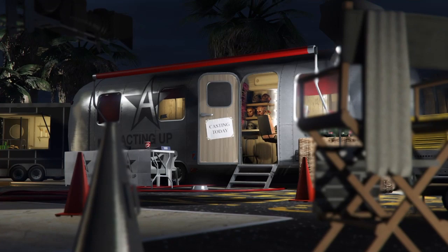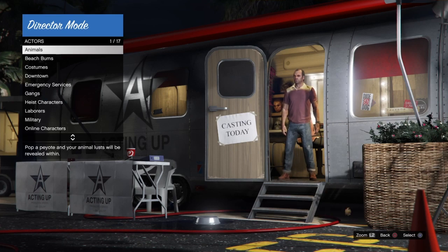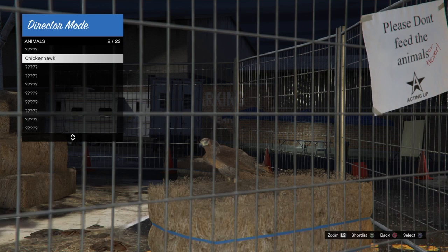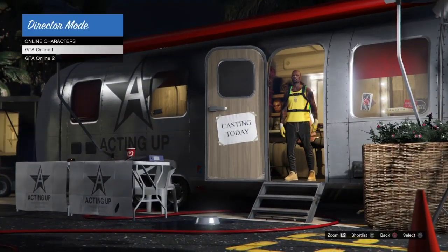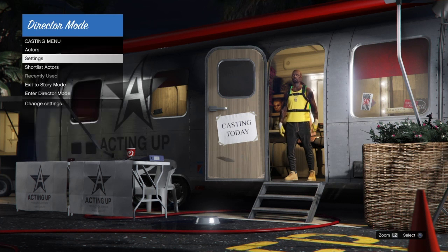Go to any story mode character, open up the interaction menu, and go into Director Mode. Once in Director Mode, select Actors then Animals. You should see the bird right here. Press Triangle — or Y on Xbox — to shortlist the bird. Back out, go down to Online Characters, and shortlist your online character as well using Triangle or Y. Then back out of both menus and exit to story mode.